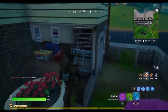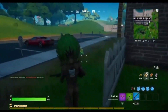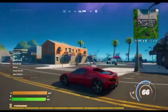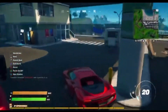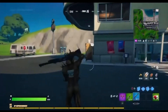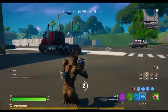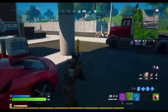There's definitely someone else here because this place has been looted, unless it was the kill I just got. Let's fill this up with fuel and then go from there — there could be someone else but I don't think there is. Let's get some meds. I'm going to go to this vending machine and get some shield. There's nobody around.